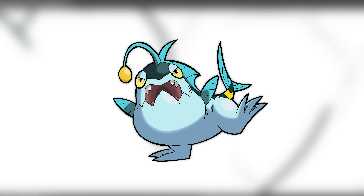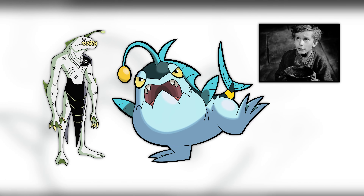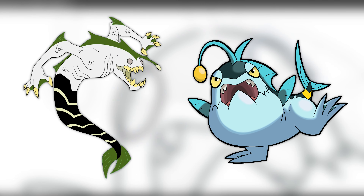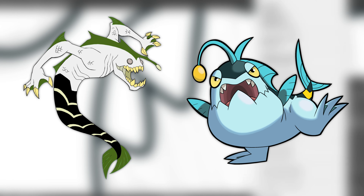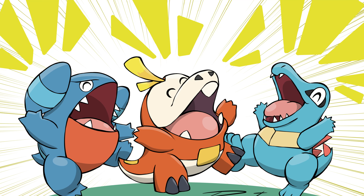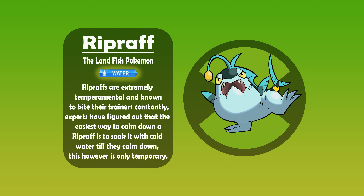Last but not least we have Rip Raff — a mix of Rip, which is also part of Ripjaws, and Riff Raff, a word used to describe someone looked down on. He's just an angry little fish with legs, sort of like Wooper, with some Ripjaws elements like the angler fish lure, large teeth, and webbed feet — but instead of hands he has toothed fins. I always really liked the stereotype of round little Pokémon with sharp teeth that would bite their own trainers, like Totodile, Gible, and Fwakoko, so I really had to make one of the starters like them. Rip Raff, the Land Fish Pokémon. Rip Raffs are extremely temperamental and known to bite their trainers constantly. Experts have found the easiest way to calm one down is to soak it with cold water — though this is only temporary.